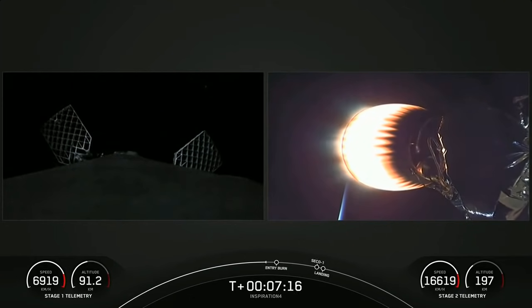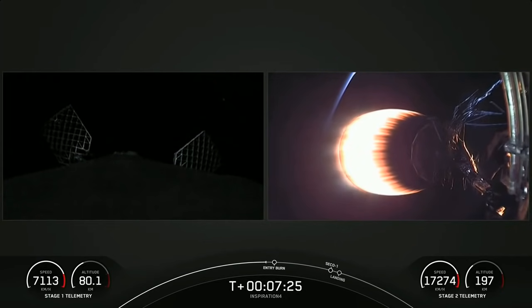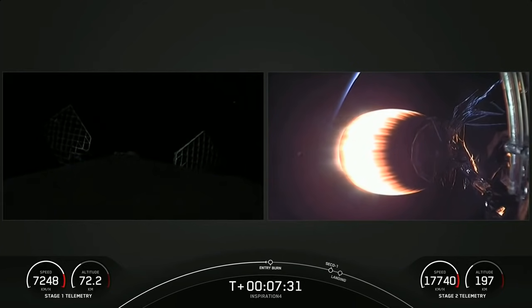This mission will be orbiting Earth for three days at an altitude of 575 kilometers — which, as mentioned, is roughly the distance from Los Angeles to the Golden Gate Bridge. They're going to get there a lot faster, though.